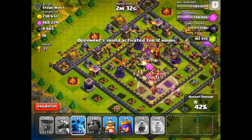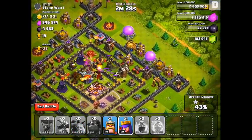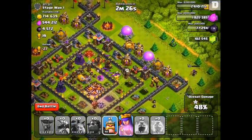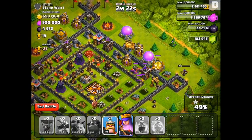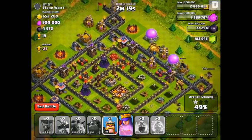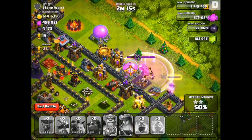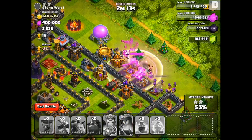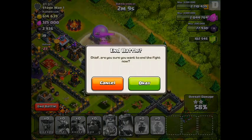So you can see here I'm at 42%, we did get that first star. The Hounds took a lot of damage, and then after they went down, my Minions and Dragon took care of the Town Hall. I'm going to go ahead and drop the King and the Queen on the right-hand side, and those guys will destroy some extra buildings to get me to 50%.